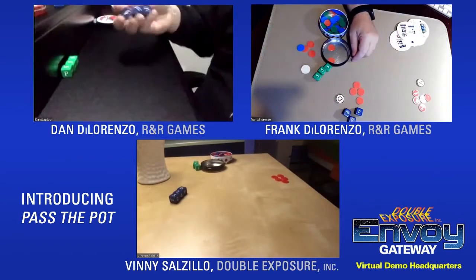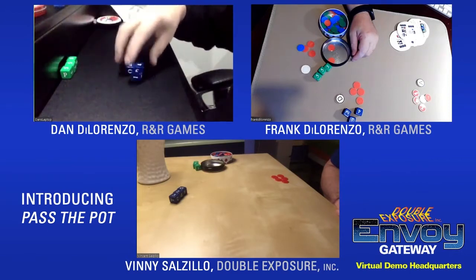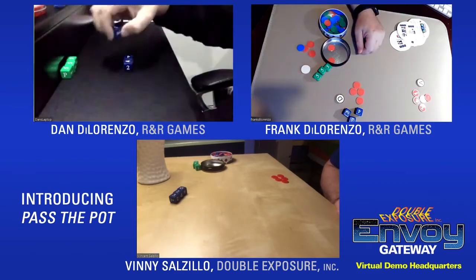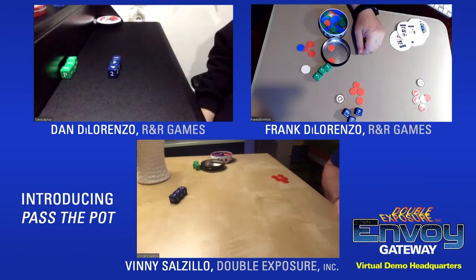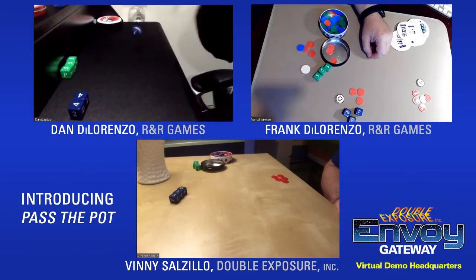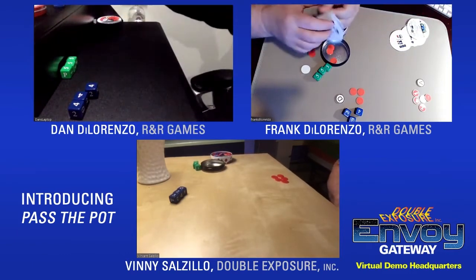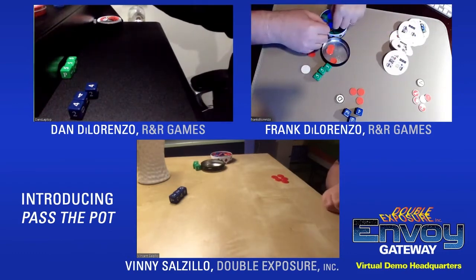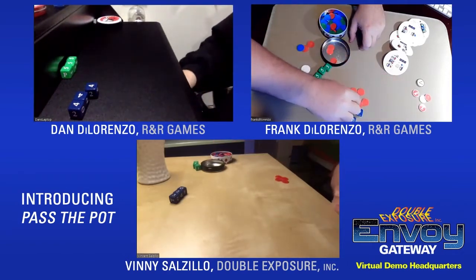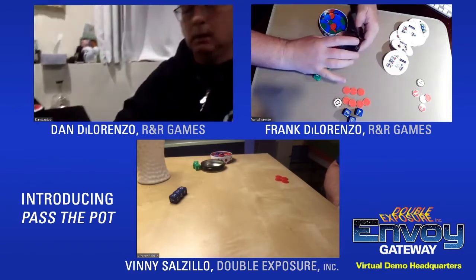Dan has a four, four, three. He's going to reroll the three. Not quite, so he pays one into the pot and rerolls. He gets triple fours! That gives him two from the bank and one from each player. But it's not enough to beat Frank's three fives. As Dan's turn passes back to Frank, the pot stays with Frank — so Frank wins the pot.